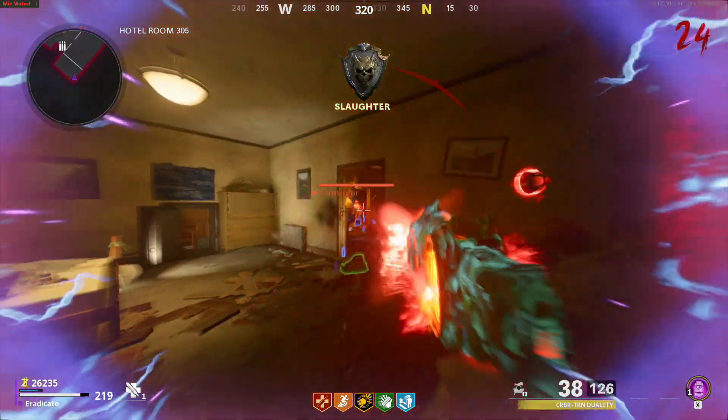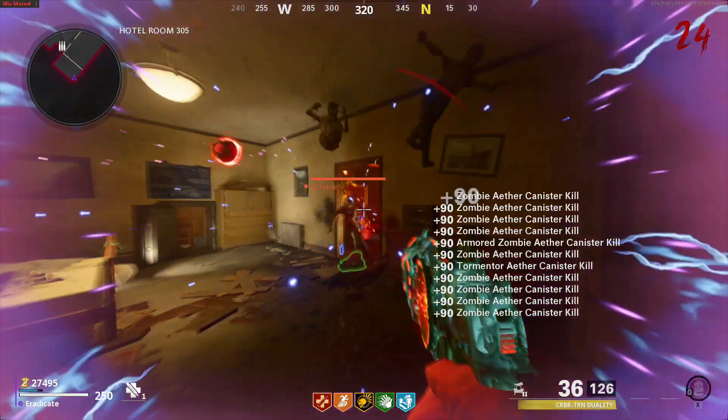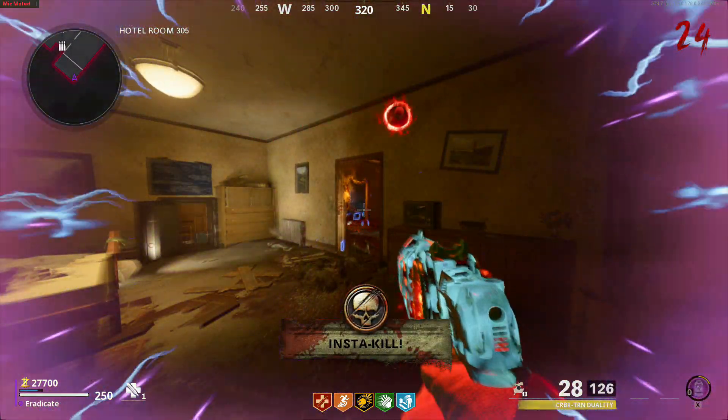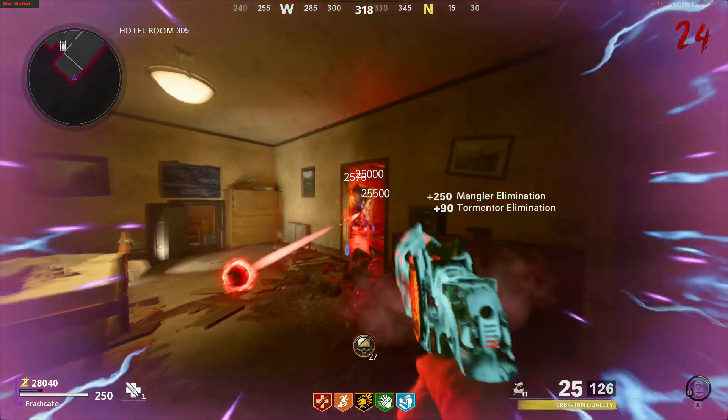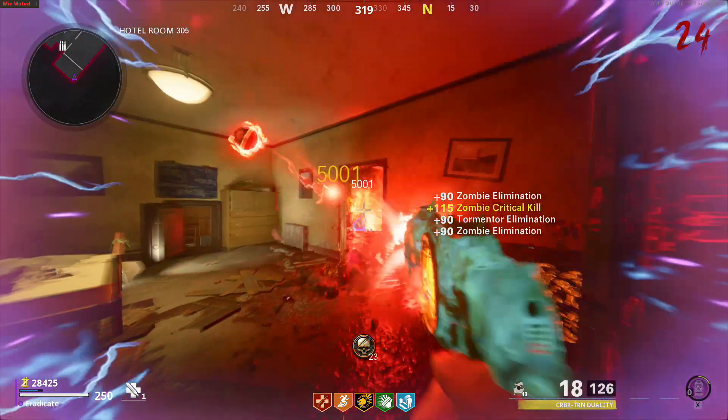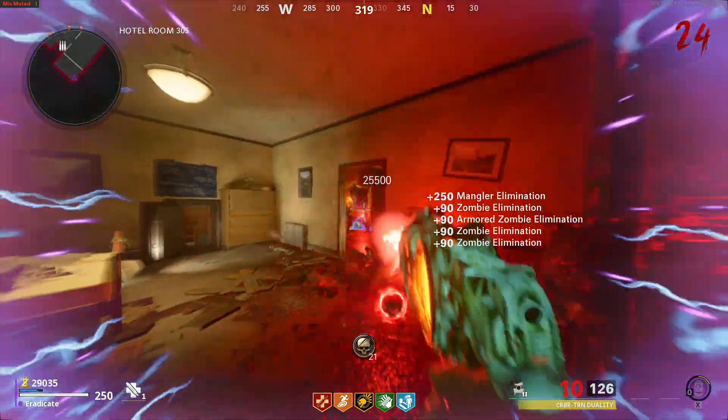What's going on guys, welcome back to the channel. In today's video I'm going to be showing you quite possibly one of the quickest methods to get to high rounds here on Mauer der Toten. This method makes use of the canister from the easter egg — once the canister field upgrade is used it's going to kill every zombie around you, and it charges up insanely fast.